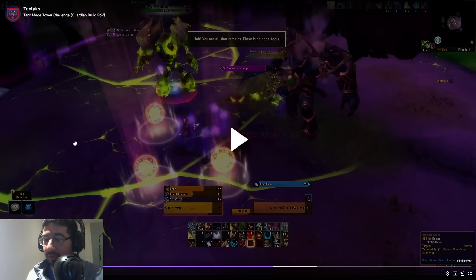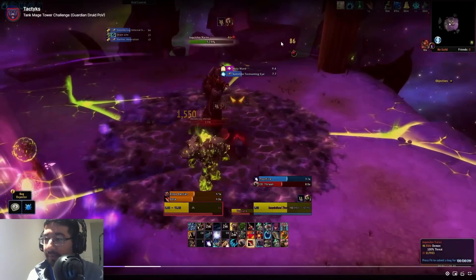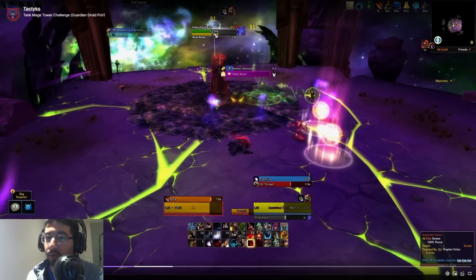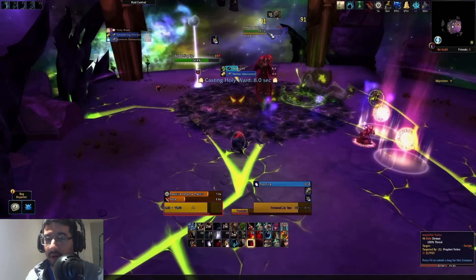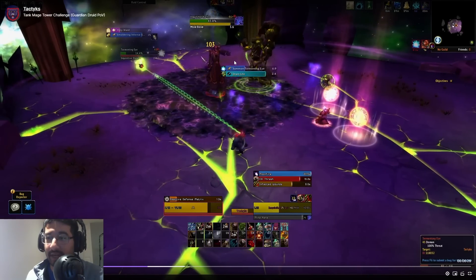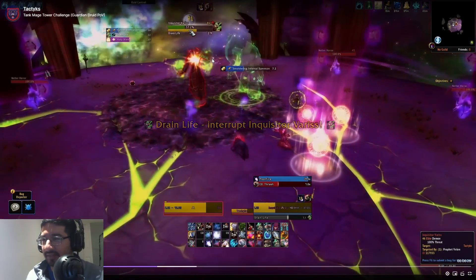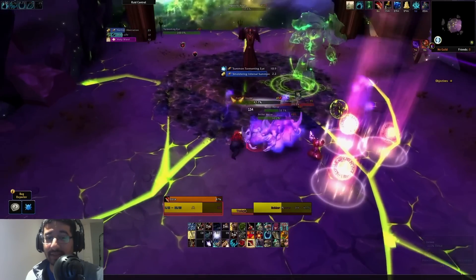Overall in phase one: kick or CC the drain life, swap to the eyeballs as fast as possible — they have very low health — slowly kill the Infernals as they spawn, and hard swap to the Nether Horrors when they appear. Don't use orbs while horrors are on the outside. There's no rush at all in this phase — take it slow, be safe, and get through it consistently. My phase one length was around three and a half to four minutes, so it's really not a big deal if you go slow.